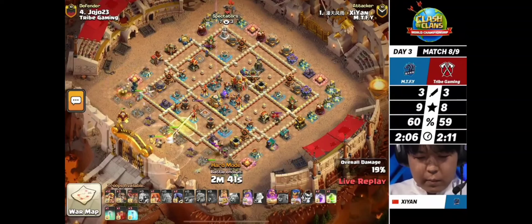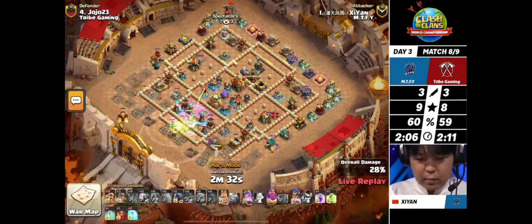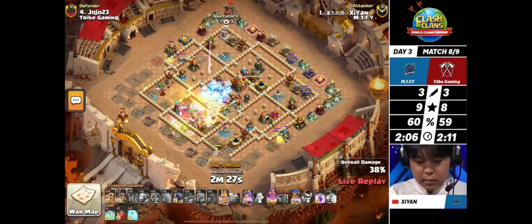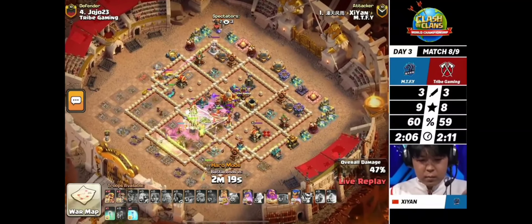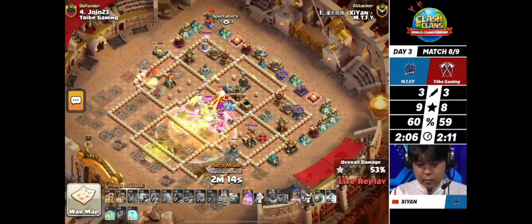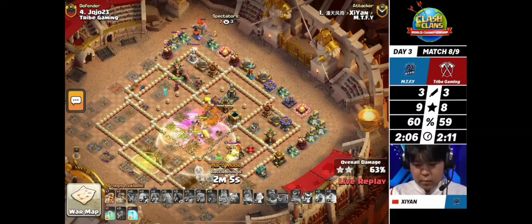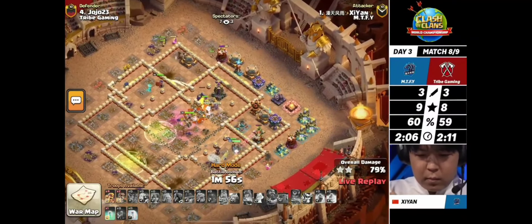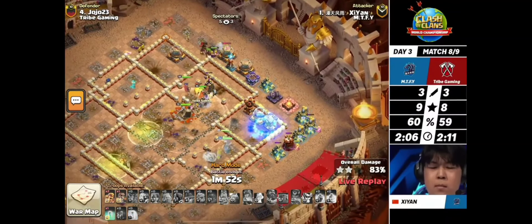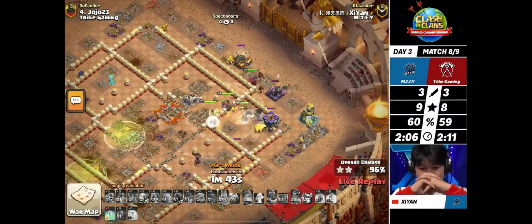That rage tower is covering the scattershot, two multi-infernos, the eagle artillery, and the battle builder - the rage can be absolutely devastating. If Xion can somehow force the defense and take down that town hall, it is going to be even more dire for Tribe. He still has nearly all hero abilities. There goes the baron king, the town hall is going down before the invisibility tower can even trigger. The royal champion used as well - this strategy is just overpowering those bases. There are no defenses left and he still has a full army.